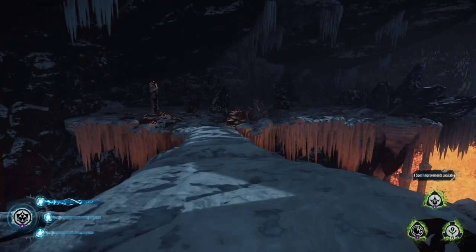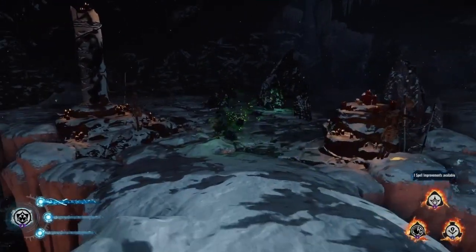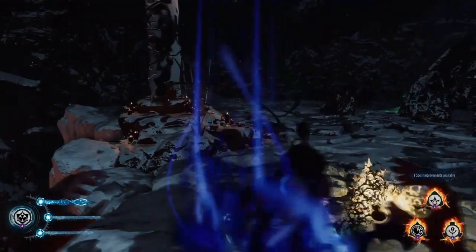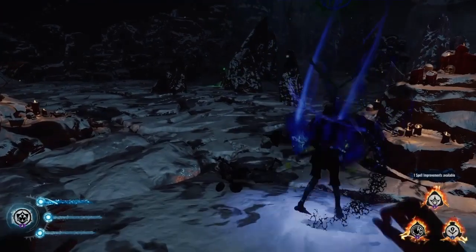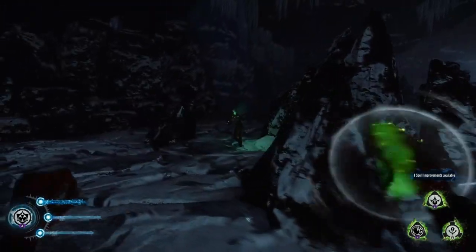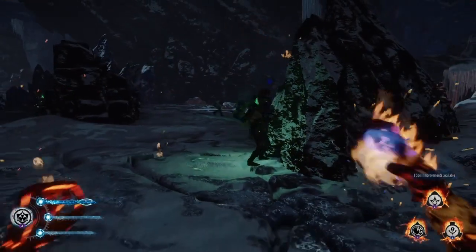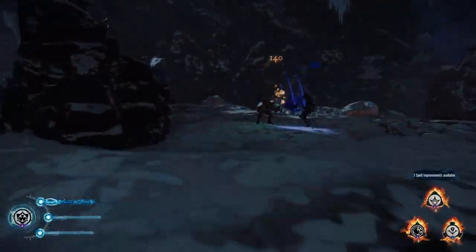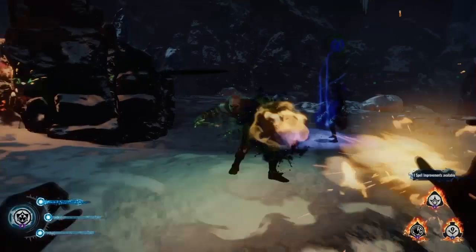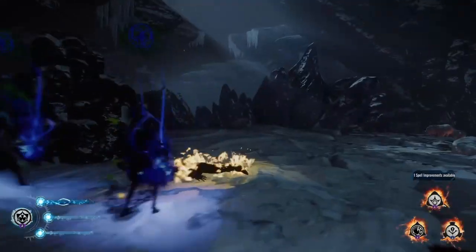So we'll go ahead and continue on. Right now I'm going to hit him with necromancy, and then I'm going to kill him. Boom — and now he's mine, he's my minion. Go get him, minion. I need another one though, so let me get this guy. There we go — one more. Boom, got him. One more. There we go. Sweet.